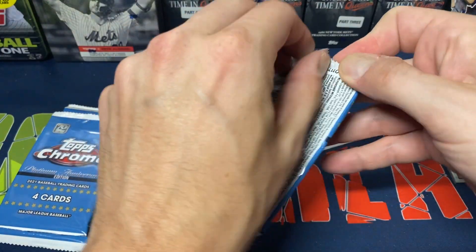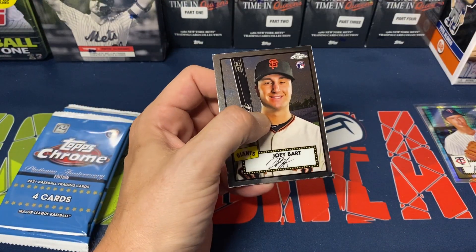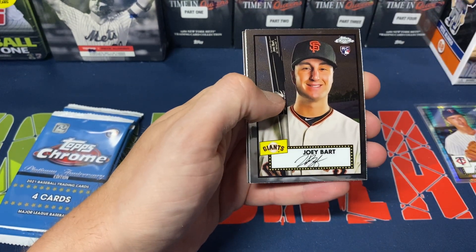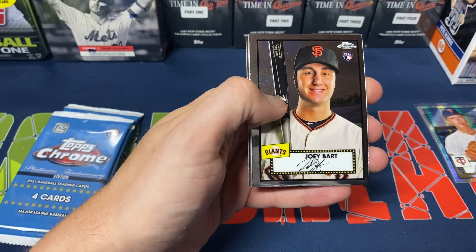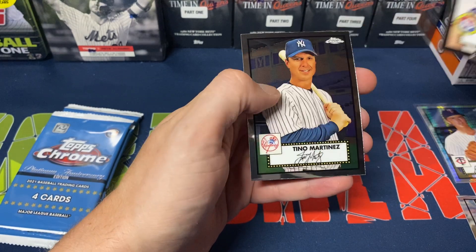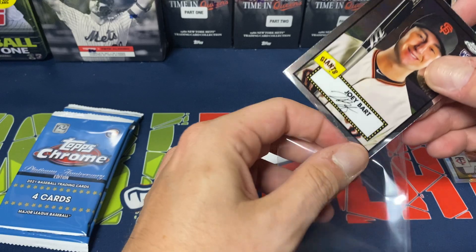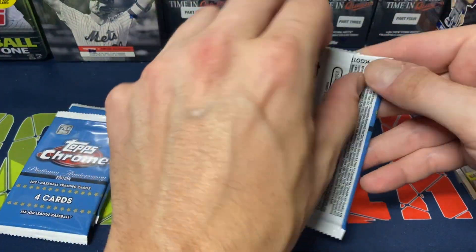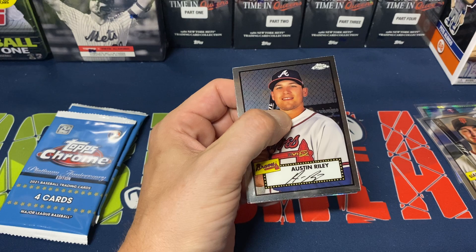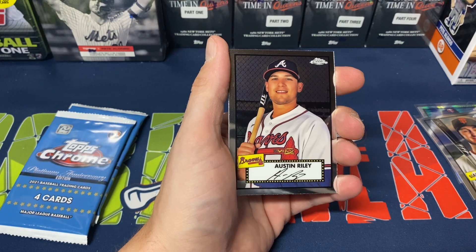Five packs left, and so far only one Prism. I don't think the regular refractor counts as one of the parallels, but we'll see. Pack five: we do get Joey Bart — probably our best rookie pull so far — Xander Bogaerts, David Dahl, and Tino Martinez. Bart definitely our best rookie pull so far. These boxes aren't cheap at $50 at Target, $55 at Walmart. I'd almost buy the Hobby Light Box — I think they were selling for about $80 — over this. Pack six: Austin Riley, Dexter Fowler, Tom Seaver, and Brad Hand as a Prism, with a nice print line going almost directly through his head.